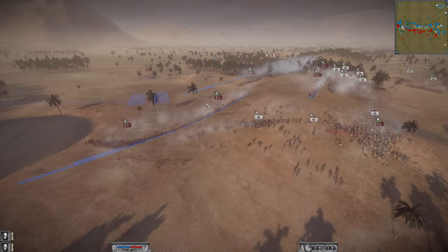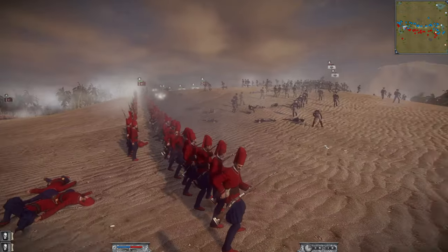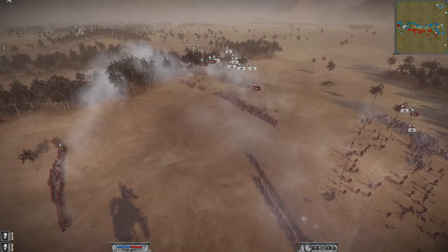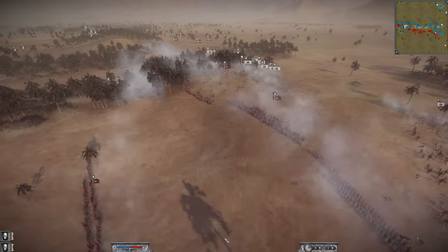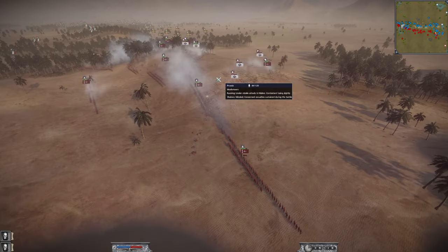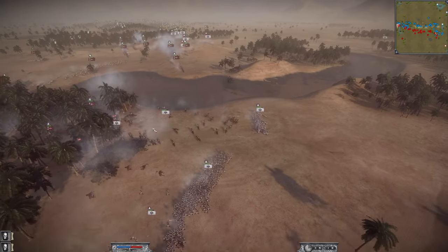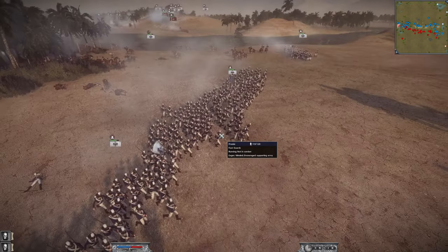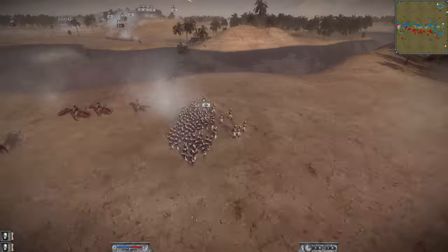These guys are getting decent shots in — fire fire, fantastic! Carl's bringing his troops back to shoot into these guys who are nearly all routing. A very very good result for him, going hard on the Foot Guards and lancers. The Foot Guards are going so slowly because they're absolutely exhausted.